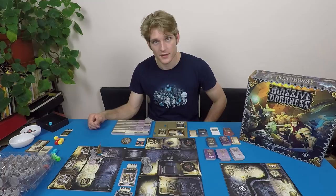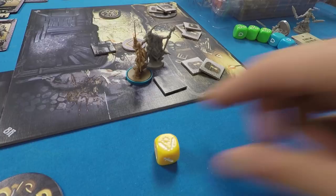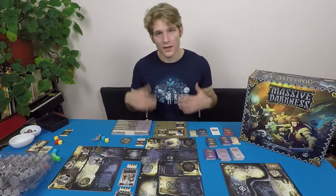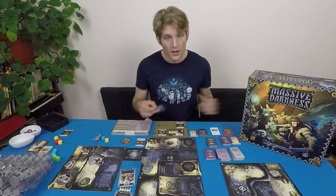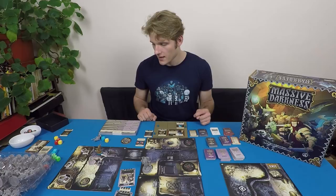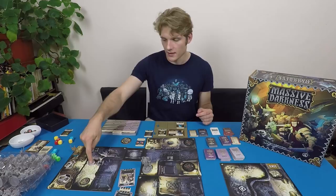On the next hero phase I somehow rolled exactly what I needed to kill the orc boss. Killing a mob boss means two things: first I gained three experience points, and second I gained the item the mob was holding — the orb of courage. I can immediately equip it and unequip my staff. My second action is to move in and pick up two chests. Because I'm in the level one zone I draw from the level one treasure deck — a battle axe and plate armor. I immediately equip the plate armor over my leather armor.